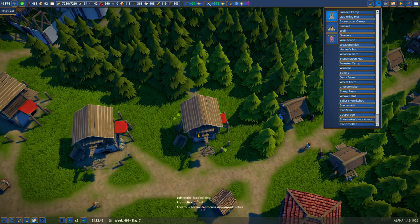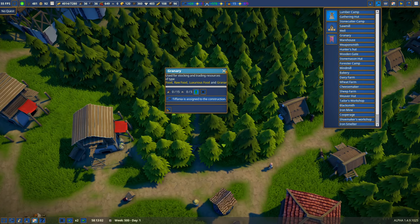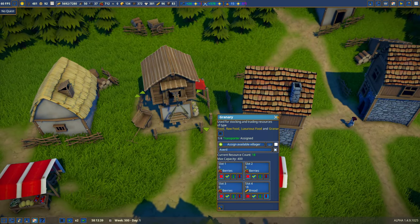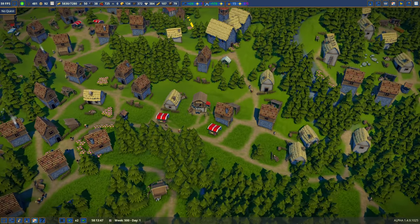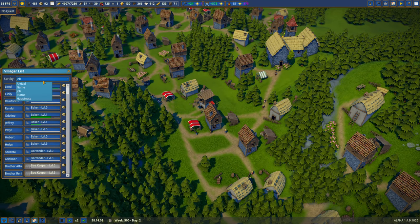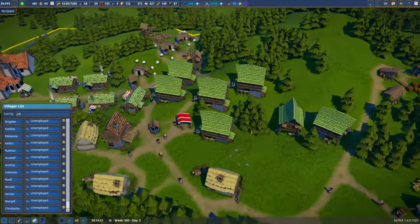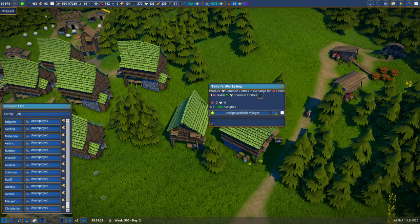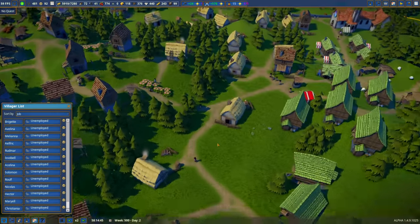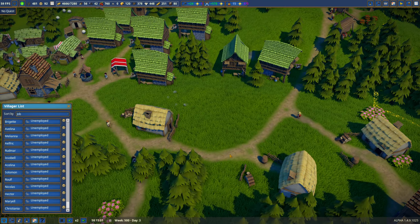I'll place the new granary right on the road so everyone has plenty of room to get around, and high-prioritize it. In the meantime, pull all the bread out of the broken granary until it's empty, then I can move it back. We also have a few unemployed to deal with — the tailors finished but nobody was assigned. Since I've done this once before I'll just do it now and fast-forward.